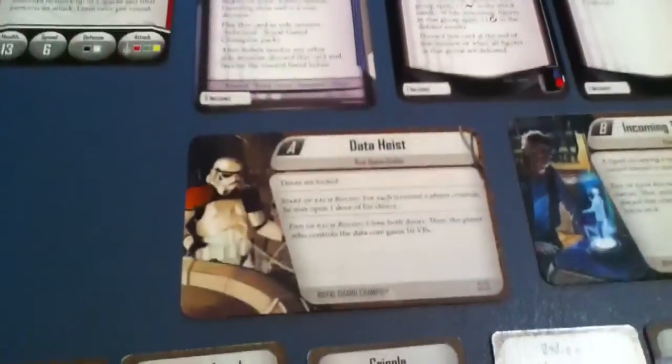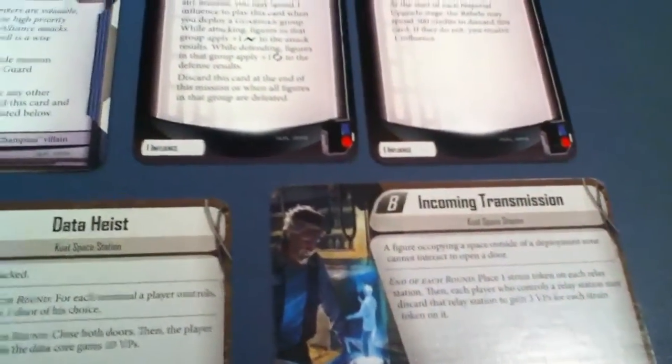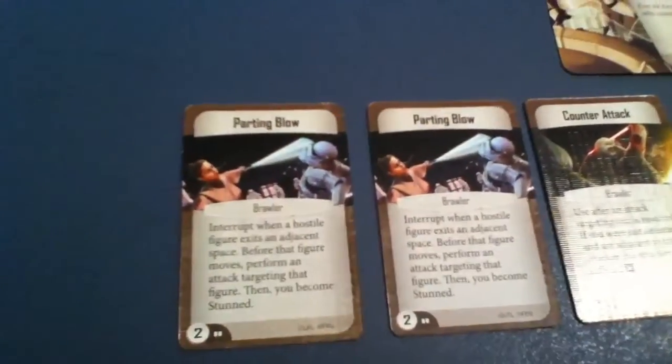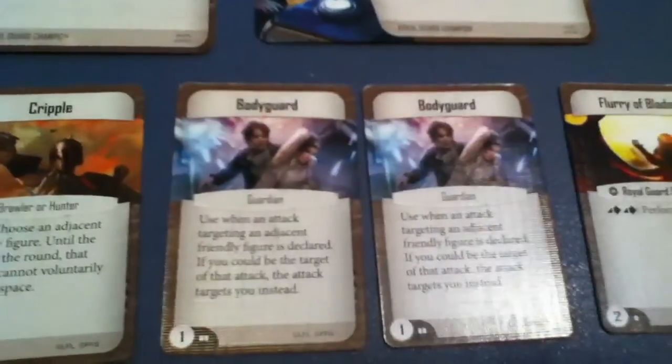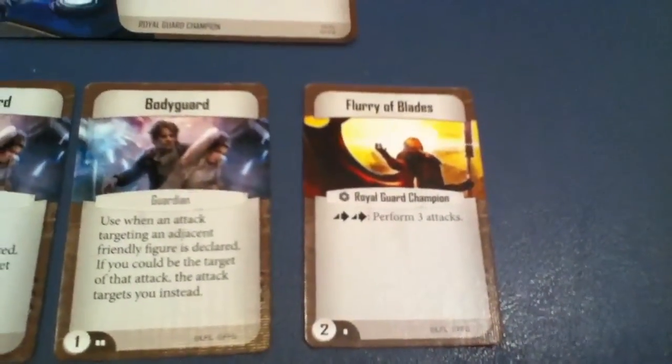As for skirmish missions, we have Data Heist and Incoming Transmission, both of which take place at Kuat Space Station. As for our command cards, we have two Parting Blow cards, Counter-Attack, Cripple — as in the verb — and two Bodyguards, and then Flurry of Blades.